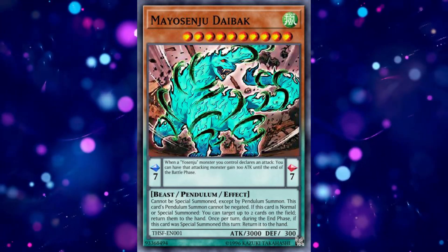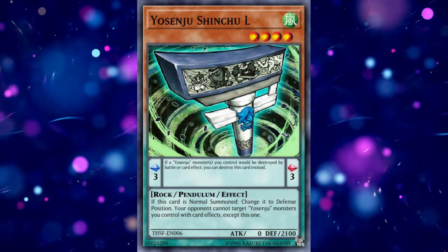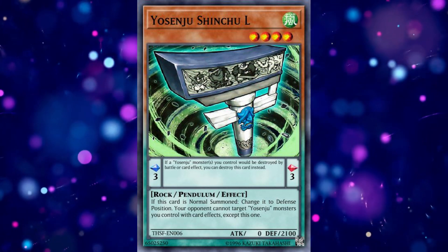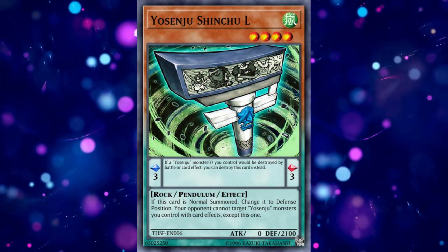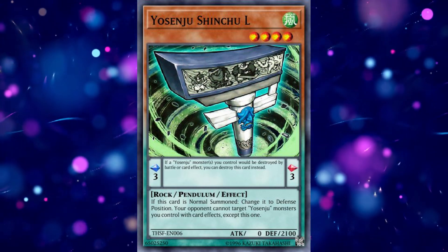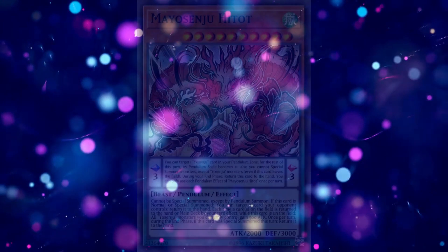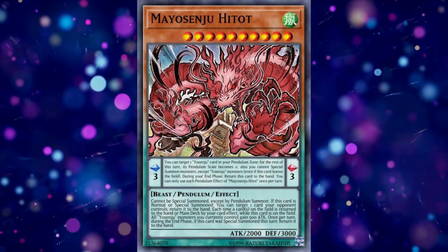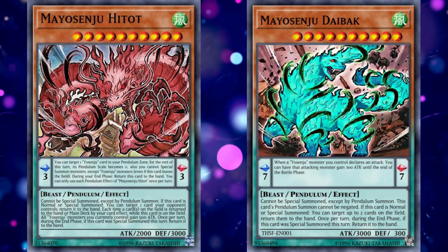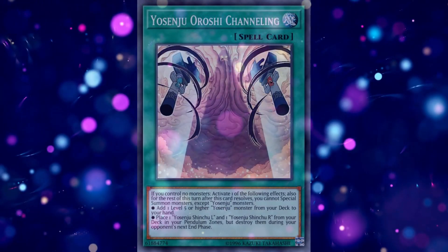Those are cards which the opponent might have decided to summon seeing that you were playing a Pendulum deck. Also, one of their scales, Shinshu L, can destroy itself as a replacement effect to protect one or more of your Sinjus from battle or effect destruction. So there's a solid chance that as long as you can get your play off, you're probably going to be OTKing. Hitot or Hightot — I never know how to pronounce these cards — boosts your board up, and both Hightot and Diebot remove your opponent's cards to clear the way for your monsters to hit your opponent for game.